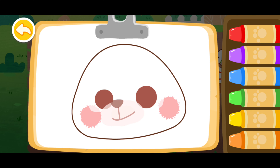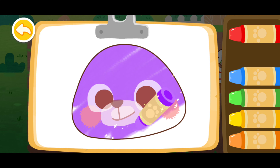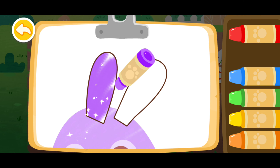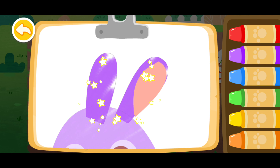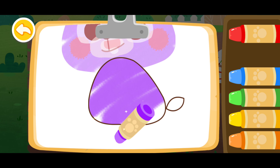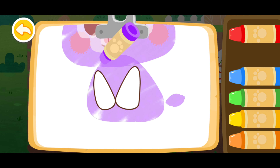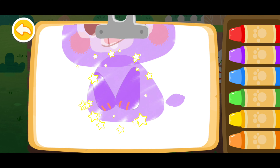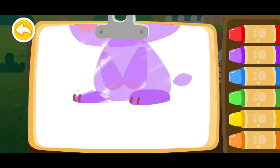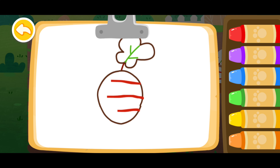Let's color a rabbit. Purple! Purple! Purple! Purple! Wow, the rabbit you colored is hopping! Color a carrot for the rabbit.